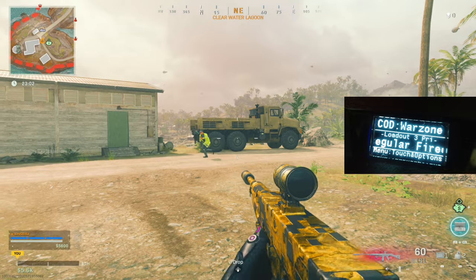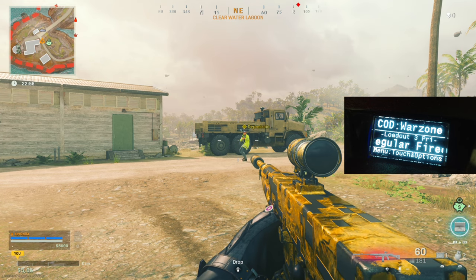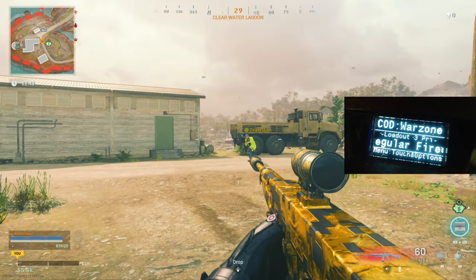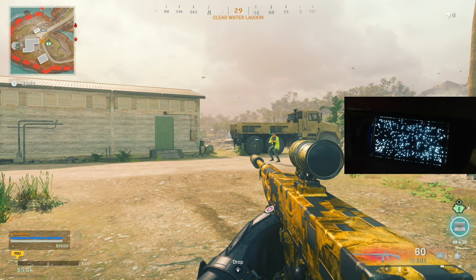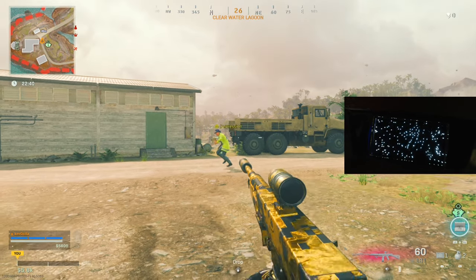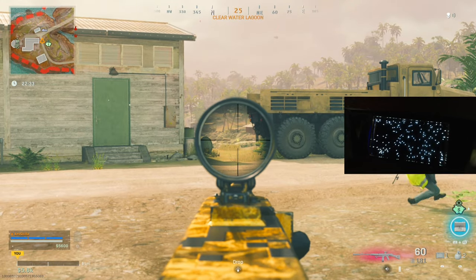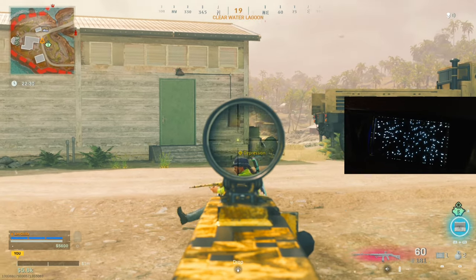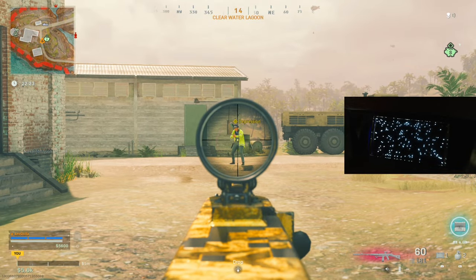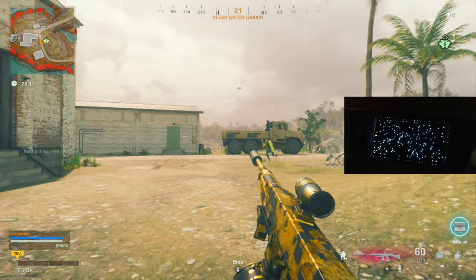Now you also get aim assist a little bit while you're firing as well. You might not see it on screen, but in actual gunfights while you're playing you'll feel the difference - more pulling while firing your weapon. I find that messes me up in gunfights, especially 2v1 and 3v1 situations. I just run the regular ADS. See - pretty strong. Obviously up close it'll cut off faster if they're running. Farther away they'll stay in view longer and the pull is a lot stronger.